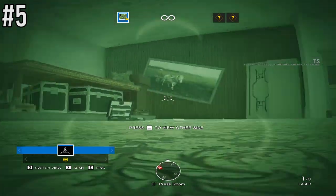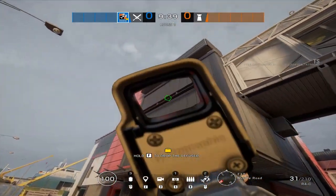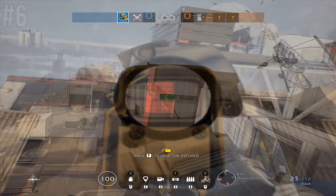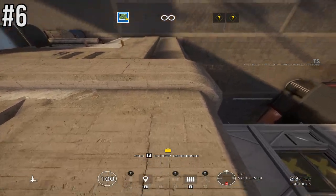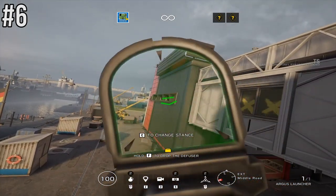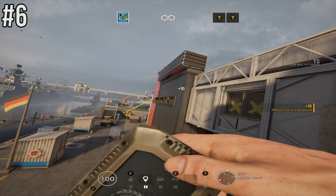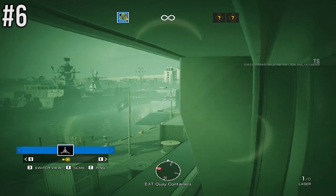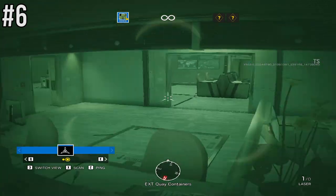Number six is one of my favourites. You may recall the coconut bra ledge spot — a crazy angle into Canal that has since been patched. Well, we can recreate it with a Zero camera. Rappel on the side of the building, grab your weapon and shoot out one of the windows for a better angle (optional), then fire your Zero camera at the angle I'm doing now to land the camera inside that little ledge. This lets you look over Server and the whole room, as well as the bridge.